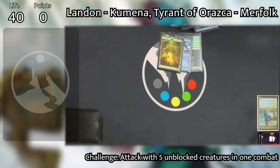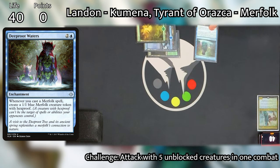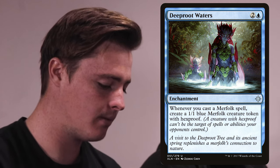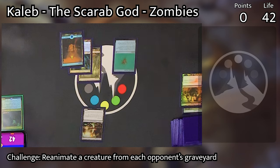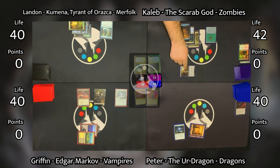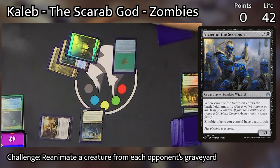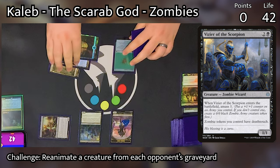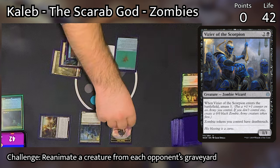Landon goes to turn three, draws and plays a Forest, then taps his three mana to play Deep Root Waters, which says whenever you cast a merfolk spell, create a 1/1 blue merfolk creature token with Hexproof — kind of like Edgar Markov's eminence ability, except he had to pay three for it. Landon passes. Caleb draws, plays an Island, and then goes to combat, swinging Mire Triton at Landon. Landon takes two. In his second main phase, Caleb plays Vizier of the Scorpion, which allows him to amass one, and then zombie tokens he controls have deathtouch. The creatures that the Scarab God reanimates from people's graveyards become zombies, so they'll also have deathtouch. Moving on to Peter's turn, he draws, plays his Overgrown Tomb tapped without paying the two life, then taps the rest of his mana to cast Dragonspeaker Shaman — a 2/2 that reduces the cost of his dragon spells by two.